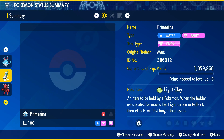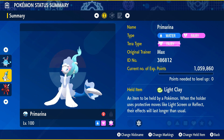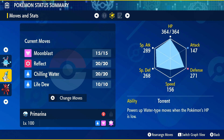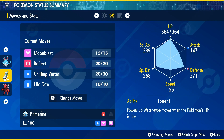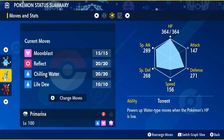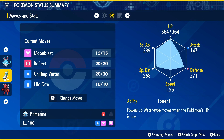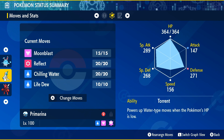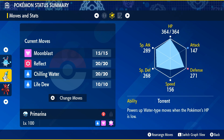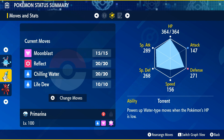Moving on to our next build, we've got another Water-Fairy type — we've got Primarina. Fairy is going to be its Terra-type as well. It's going to give it the Light Clay held item, and you'll see why in just a second. We've got Reflect on this thing, which will make it so it's taking a lot less physical damage from Feraligatr's physical moves. Moonblast is going to be its main damage output, and leading with Reflect is a good idea to help your team live a little bit longer. With Light Clay, it's going to last eight turns instead of five, which is a pretty nice little boost.